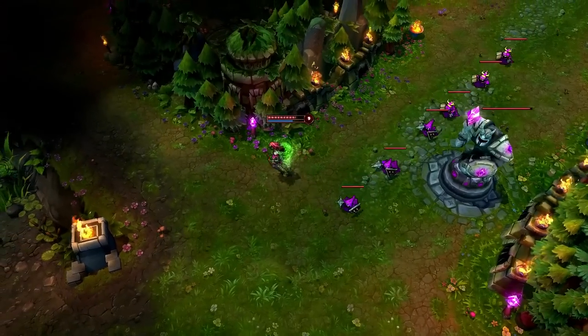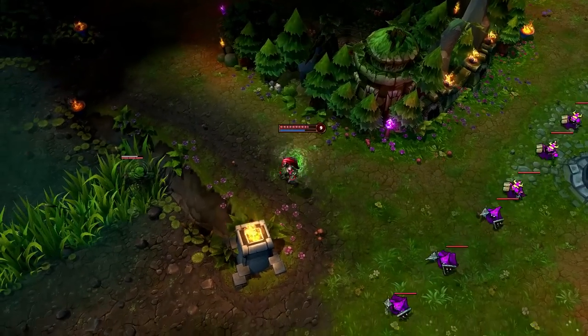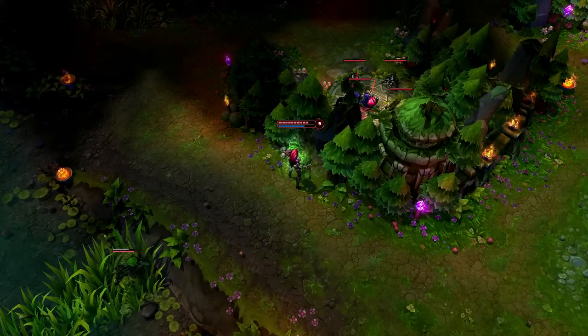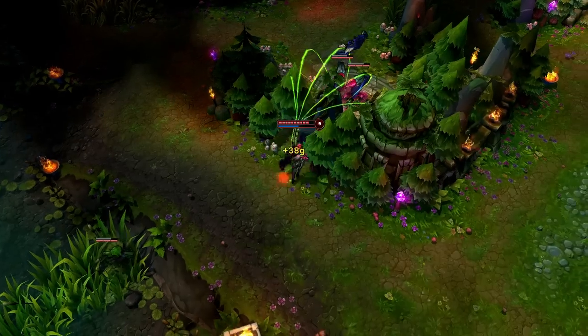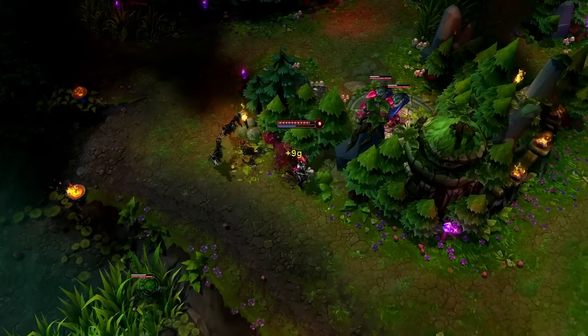With a few points in Rampant Growth, Zyra can easily earn some extra gold from the nearby Wraith camps. Dropping two seeds right before Deadly Bloom gives Zyra some nice extra income with very little difficulty. You can also choose to cast a second Deadly Bloom to clear the camp faster.